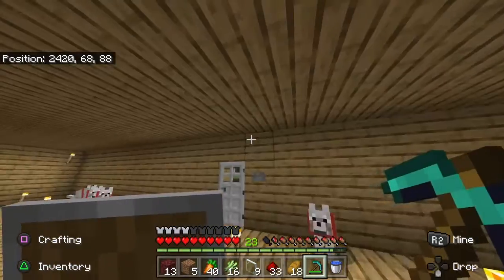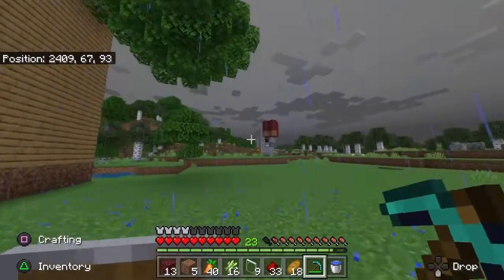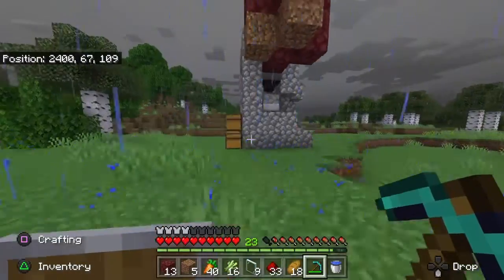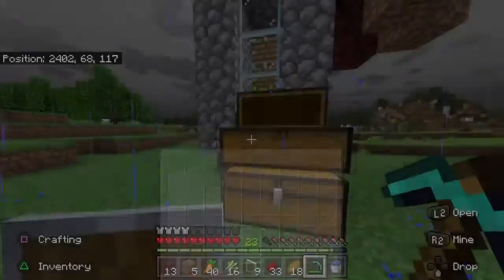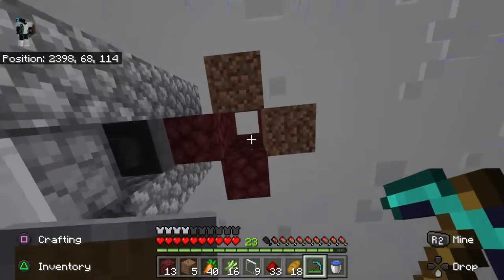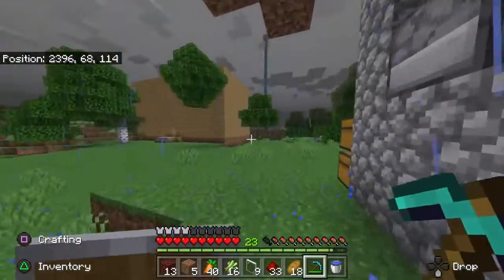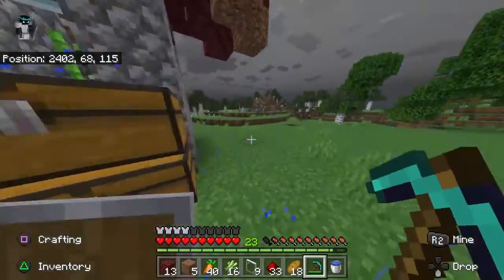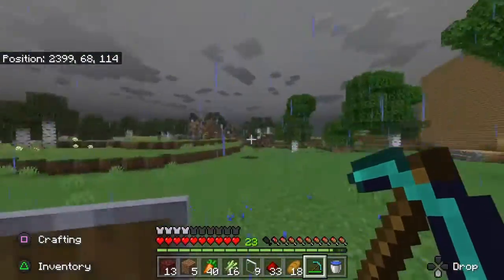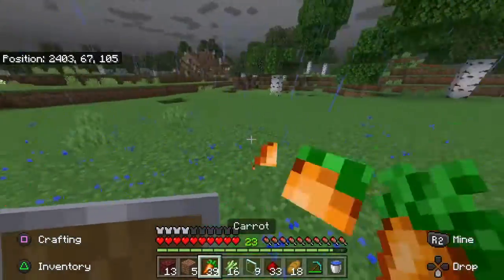Hey guys, the Gamer Next Door here, back with another Minecraft video. As you can see from the last video, I made a sugar cane farm and I made an AFK place next to it, because I realized that in order for it to actually go, it takes a long time — and you also have to be within the chunk of it. That's why I made an AFK place next to it, so I'll probably be AFK there a lot, just sitting here off camera so the sugar cane can grow.